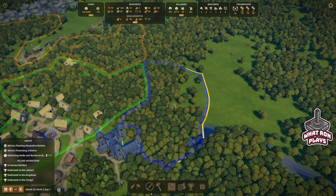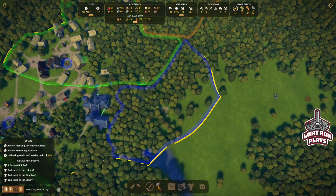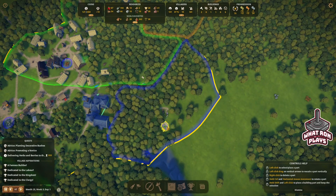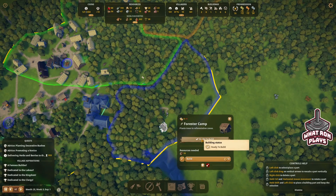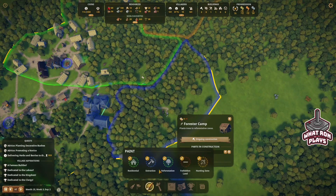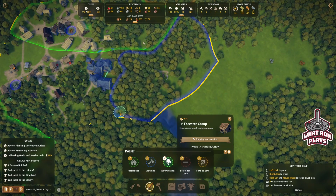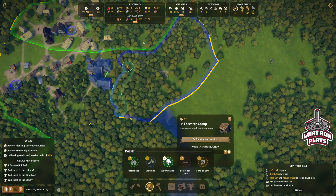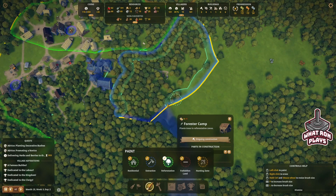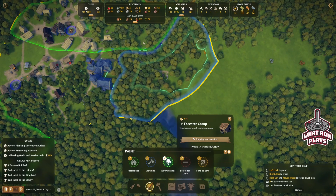We also need to go back to our lumber camp — and oh, it's a separate building, I forgot. So forester camp, we'll put it right there and build that. That's only 10. I see a little spot we missed right there, so let me paint that for extraction. Then we'll also paint all this for restoration. I think the easiest way to do it is just to follow this around. So I'll make sure this all can be restored.